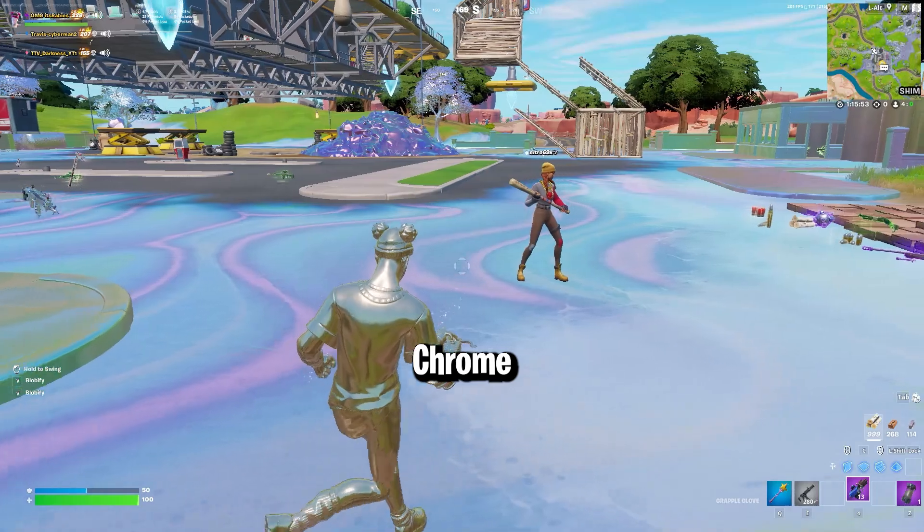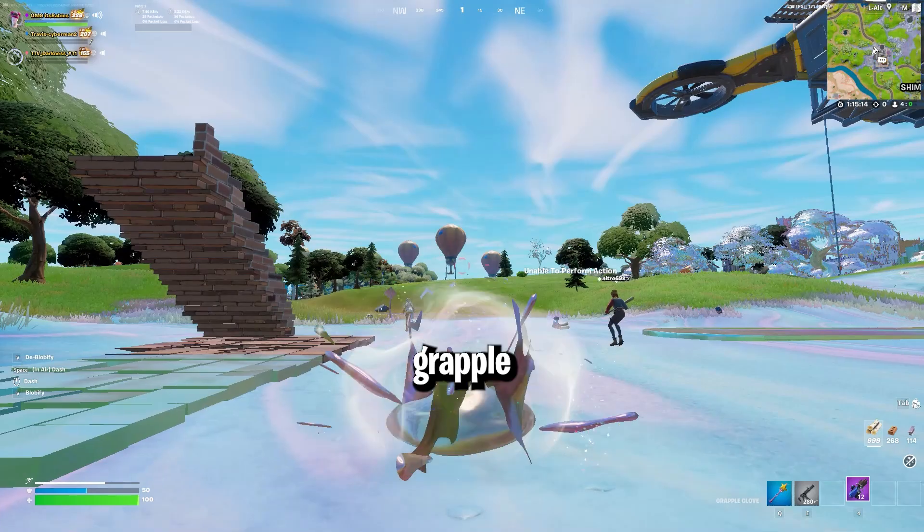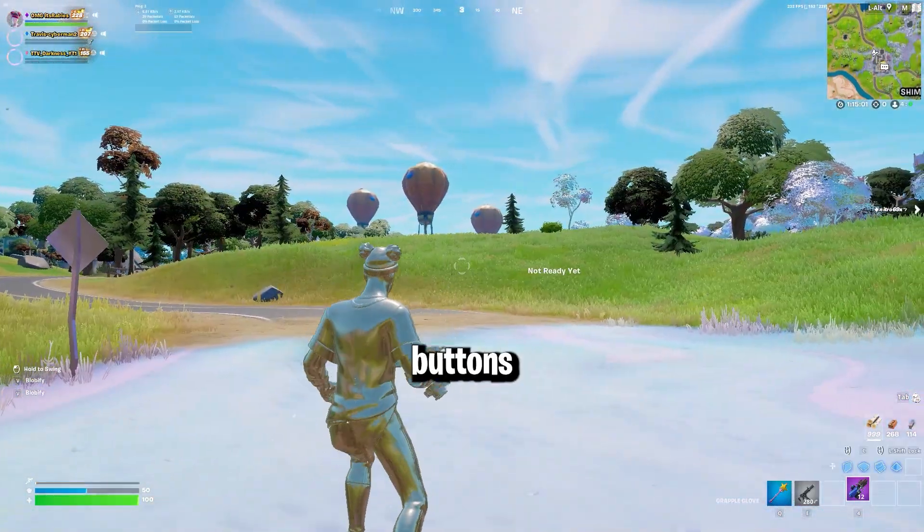In order to do this glitch, you will need chrome splashes and a grapple glove. All you have to do is shoot the grapple glove straight ahead, but not actually grapple onto anything, and attempt to blobify at the same time by spamming both buttons at once.